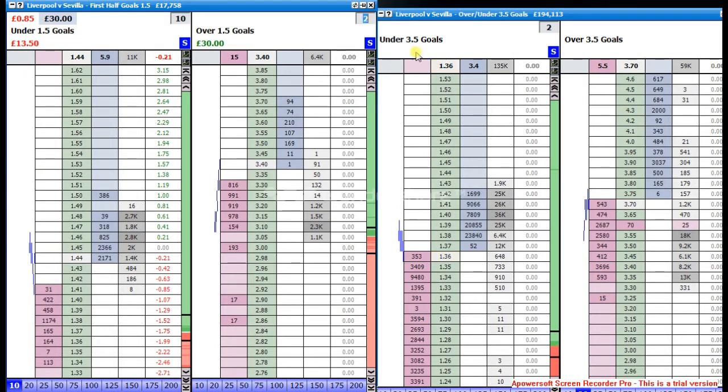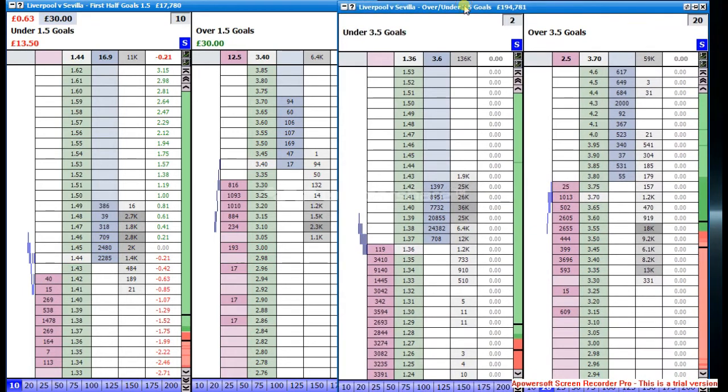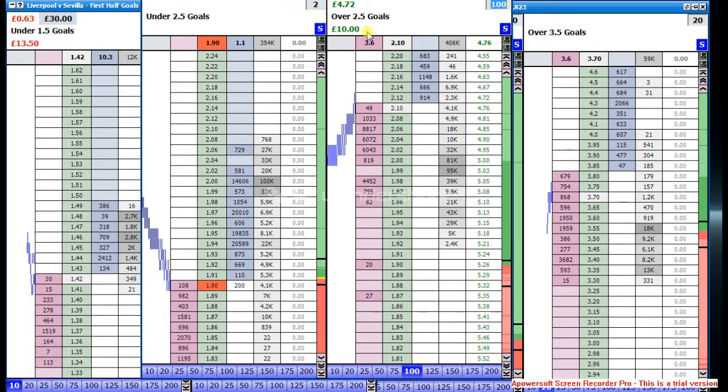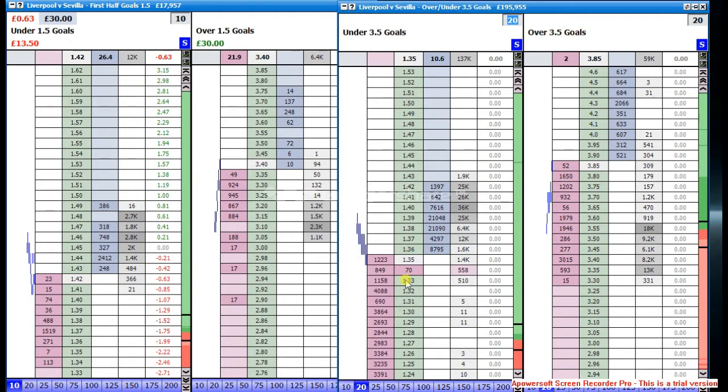First half: I laid for 30 on under 1.5 and 3.5 goals. I was trying to get that — don't like doing things late at the end. So the game's kicked off, about three minutes in. What I want to do is get about £70 out of this. I'll lay this for £7 net, see if I can grab a bit — I'm a bit late into it.